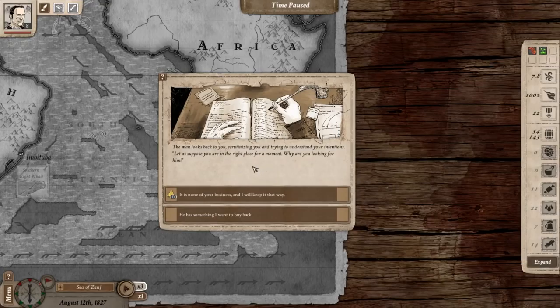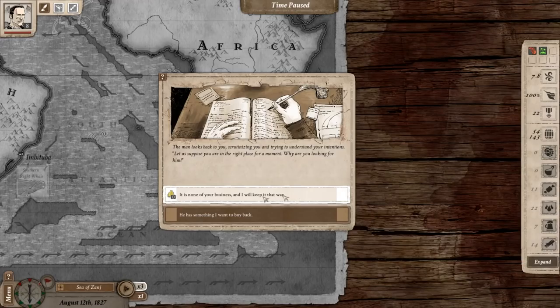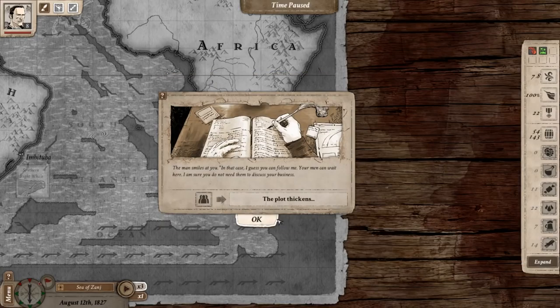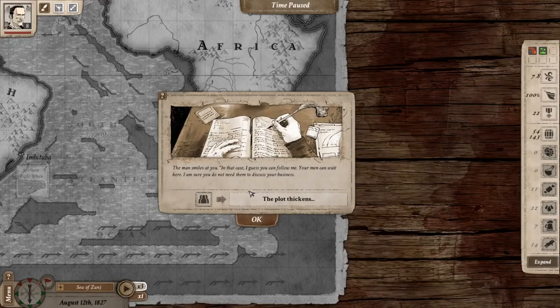The men look at each other in silent discussion. 'Let us suppose you are in the right place for a moment — why are you looking for him?' Rather than answering directly, I give him $100. 'He has something I want to buy back.' The man smiles: 'In that case, I guess you can follow me. Your men can wait here.'